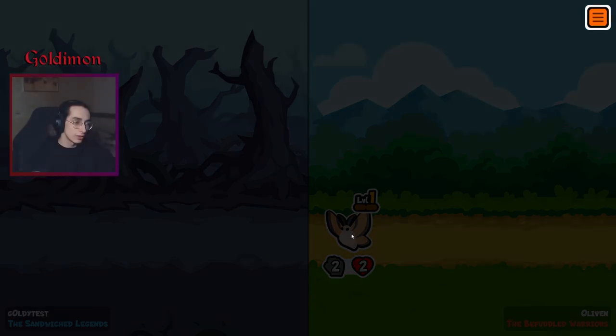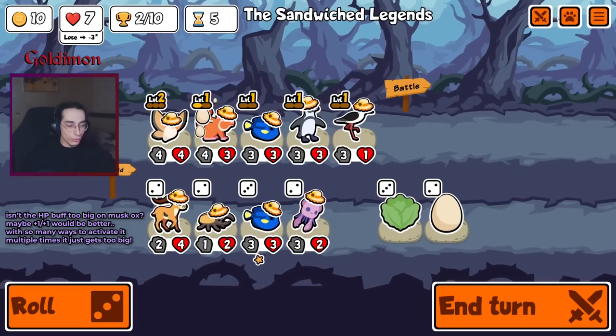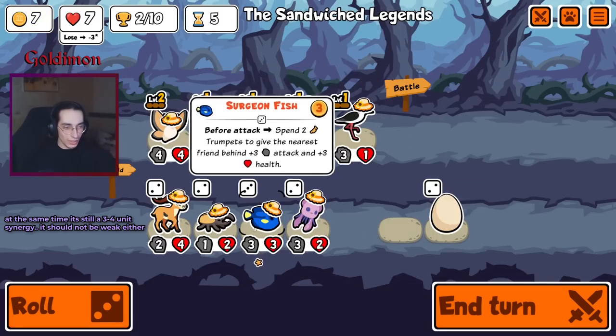One damage off. Four units, man - four support units for the Mosk Ox. I'm so fed up by that type of team: just one single gigantic unit. Whatever.